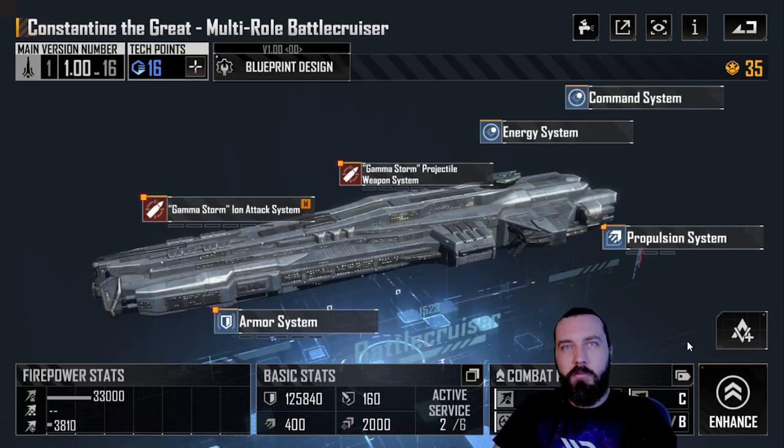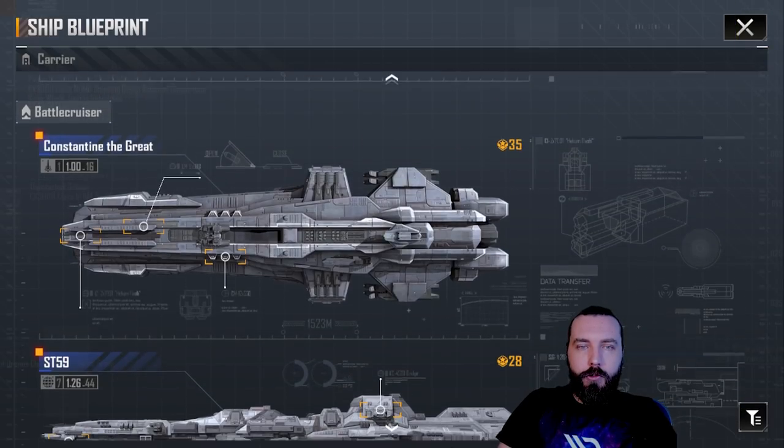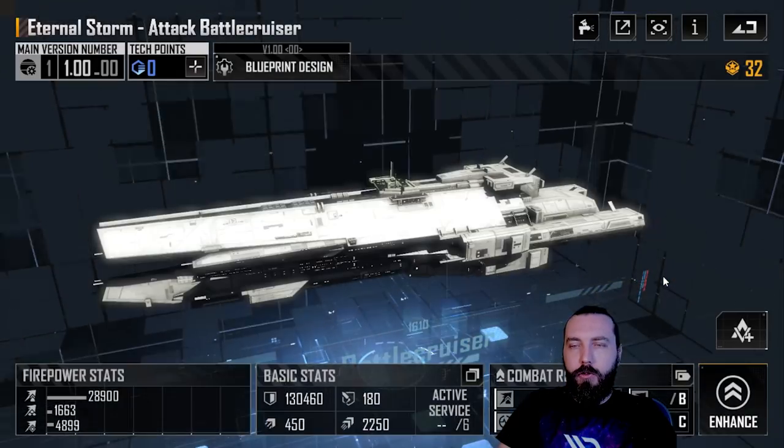The propulsion system — try to get warp speed up as much as possible, then there's one extra slot for cruising speed. You won't be cruising much in it because it's a bit slow on cruise at 400, but the warp is bearable. Overall, the Constantine the Great is a very, very strong battlecruiser and probably the best at base.